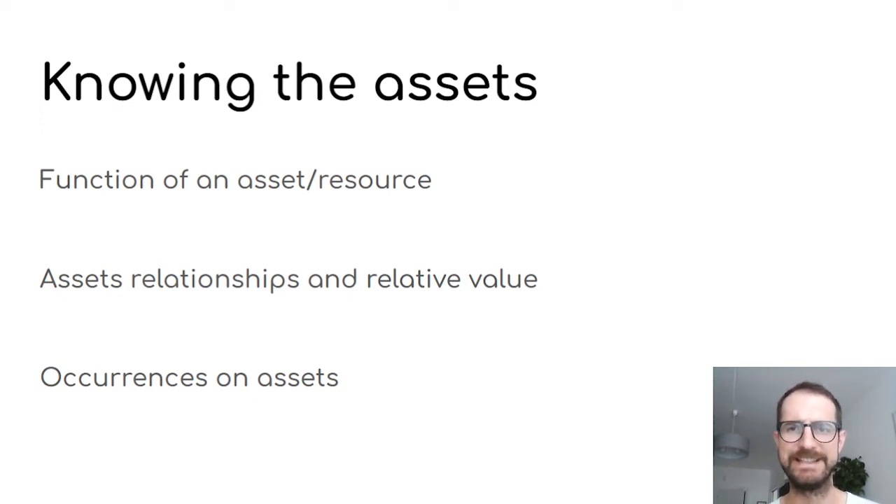Sometimes it's not easy to see what an asset can lead you to. Like in Darwin's Journey, you can move your boat close to the Beagle and I thought it was very important to get some bonuses and more points out of the end-of-round objectives. Instead, it's very important because it unlocks new islands that you can explore in your game, and it wasn't easy to tell that from the first game. The rules say that it does so, but it was not apparent that it was so important. So knowing each function is very important.